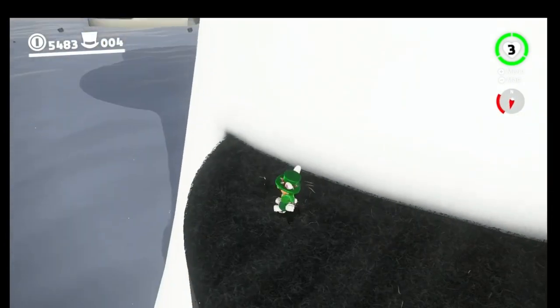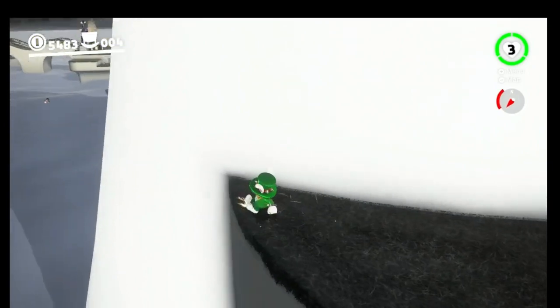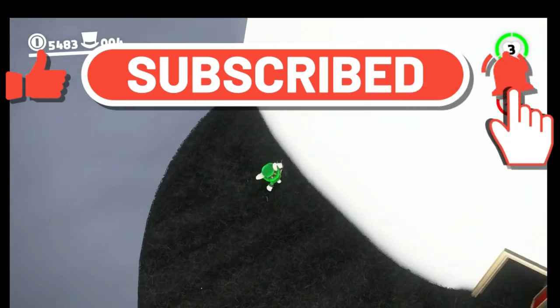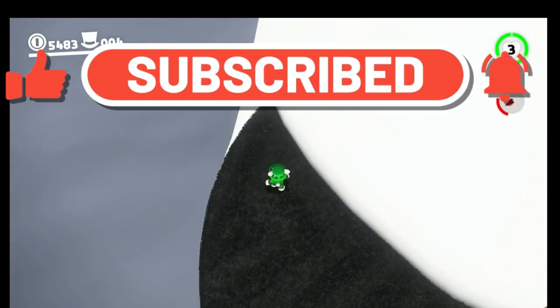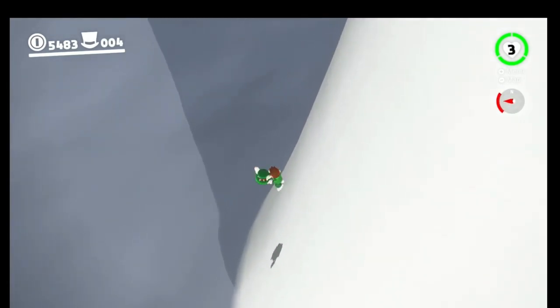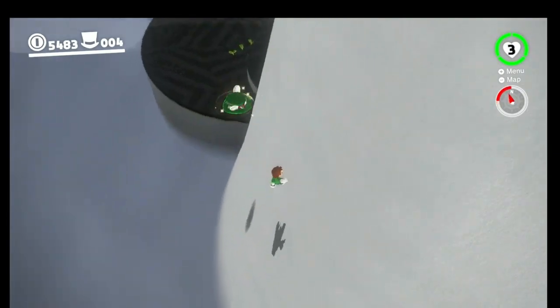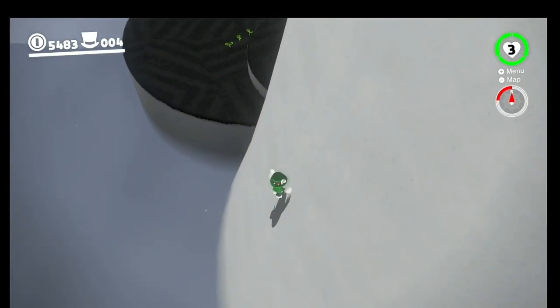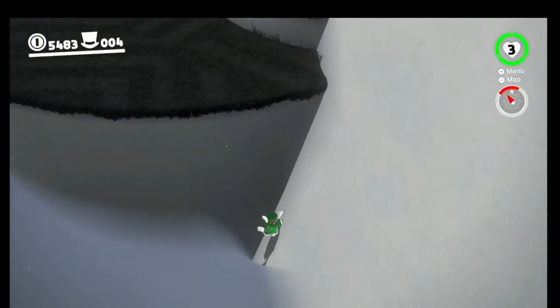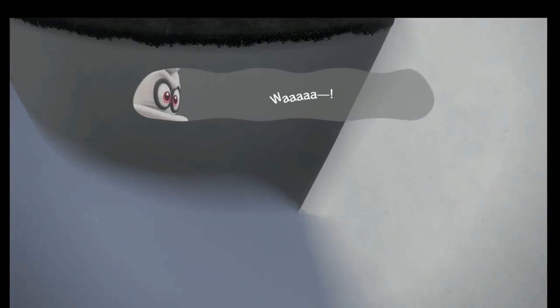So the first jump we're going to do is jump around Top Hat Tower. There's a platform around the other side and I'm going to see if I can attempt it. Maybe if we do like a roll, whatever the jump's called — let's roll and jump around like this. That's the platform we're trying to get to. Let's see if I can do it. We're actually kind of close.